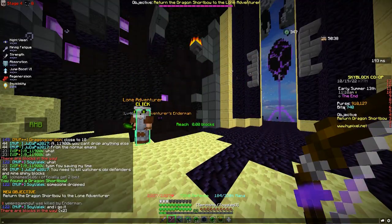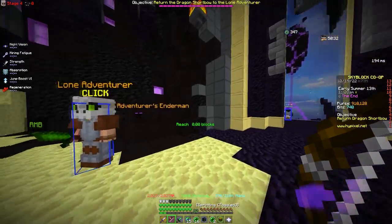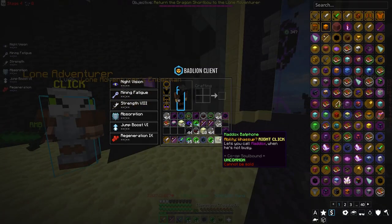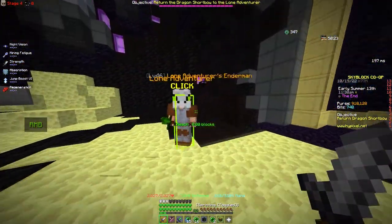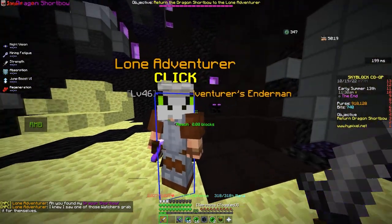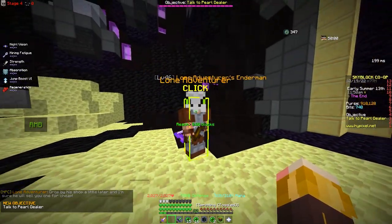Important warning: you have to check your objectives. Make sure the active objective says 'kill watchers' — otherwise you won't get the shortbow and you'll get something else like 'collect end stone.' Keep clicking the loneadventurer until you get the kill watchers objective, then go get the bow.